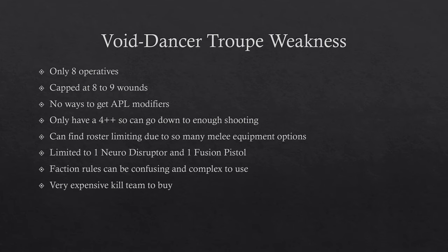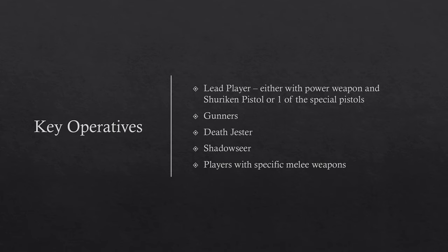Faction rules can be confusing and complex. This kill team is not very beginner-friendly despite everyone having fly, because the deeper rules can be missed at a glance, and tracking Sayadith points and the pivotal role can be very confusing. It's also a very expensive kill team to buy — this isn't built from a single box; you'll need at least 3 boxes of Harlequin troops plus the Death Jester and Shadow Seer.